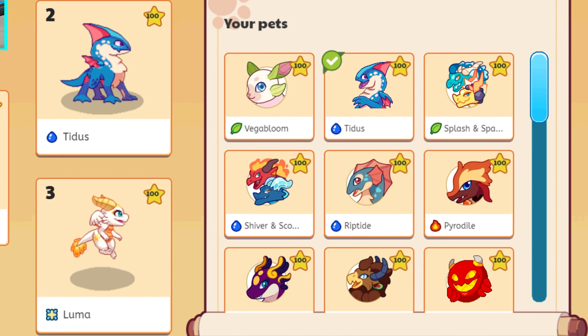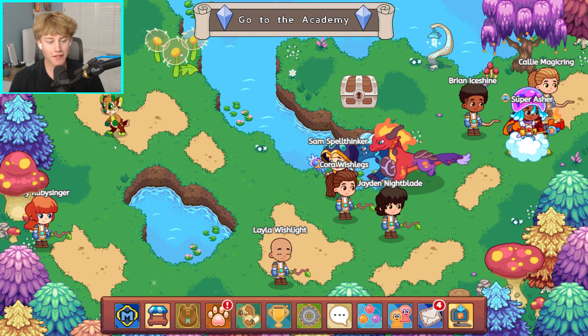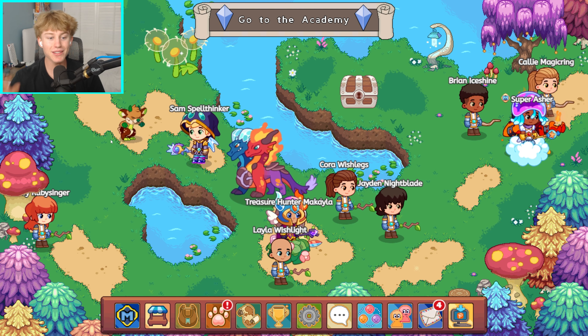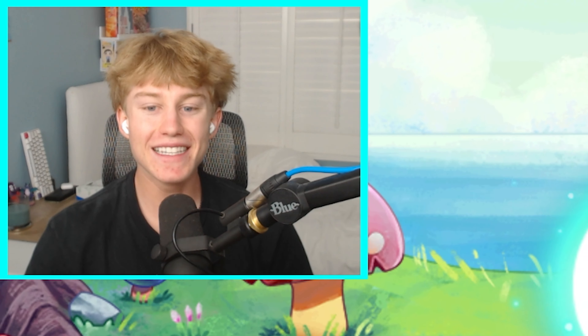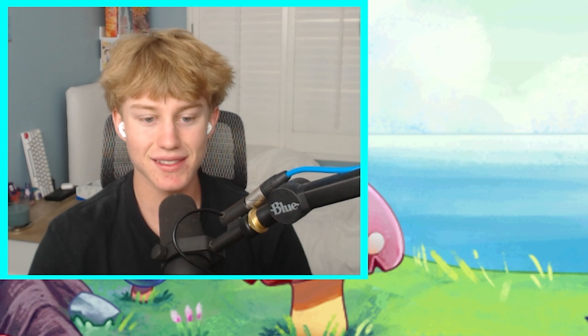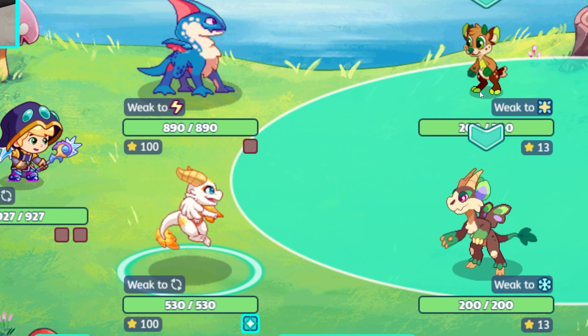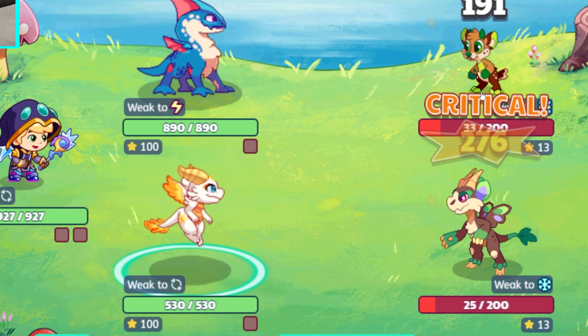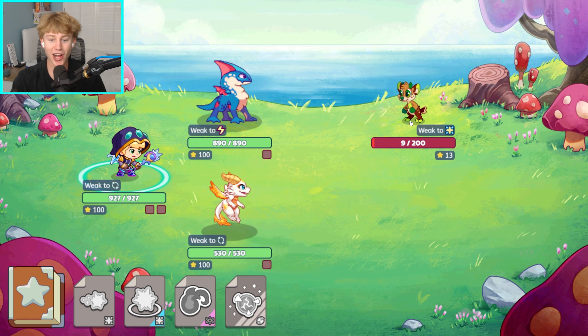Let's go do a pretty basic battle. We're here in Firefly Forest and I have my two epics ready to go. I'm excited to see if we can destroy these two pets. We got the first question correct and we are starting off with Luma. Let's see if we can take him out — boom! We took out one pet and got the other one down to nine hearts.